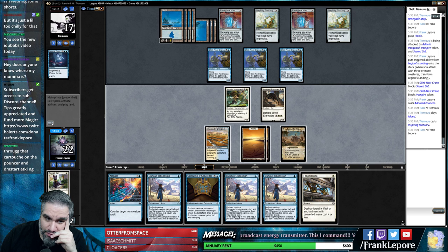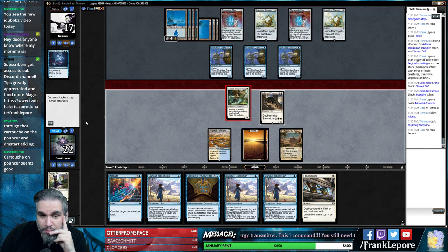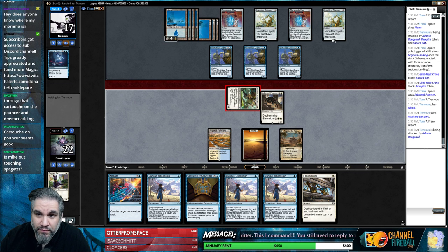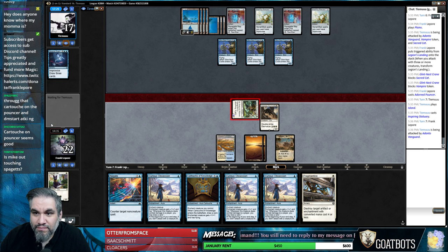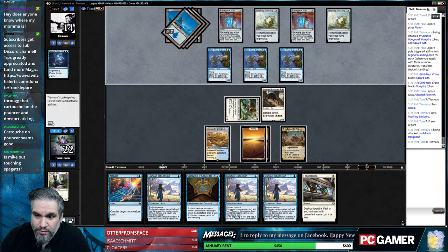I guess we just keep getting in there with Vanguard. Cartouche on Pouncer seems great, but I don't feel comfortable taking down Negate when they can just win basically. Mike is probably out touching Spaghetts. Worst-case scenario, at the end of the turn we can make a 1/1.